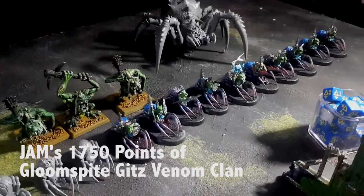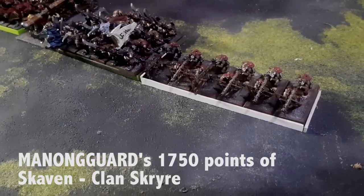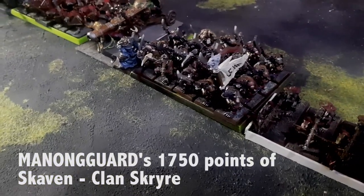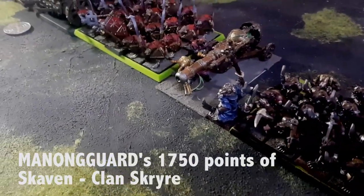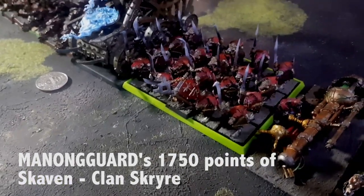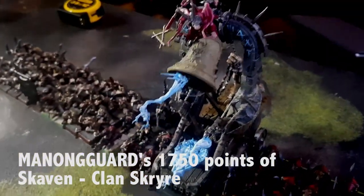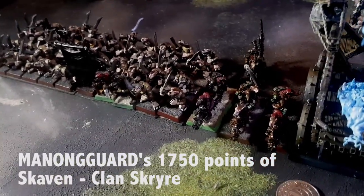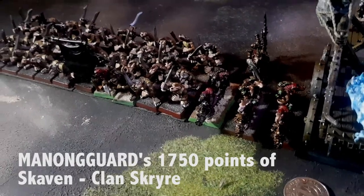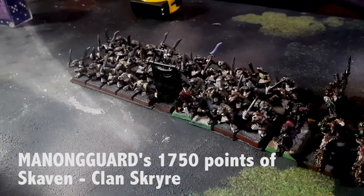And there are Fellwater Troggots, and this guy would be an Arachnorok with flinger. The Skaven 1750 list consists of six Jazails, 20 Storm Vermin, a Greyseer, a Warp Lightning Cannon, a unit of 20 Clan Rats with spears, a Screaming Bell, three Rattling Guns, with a Warlock Engineer who is the general of this army, and then 40 Clan Rats with knives.